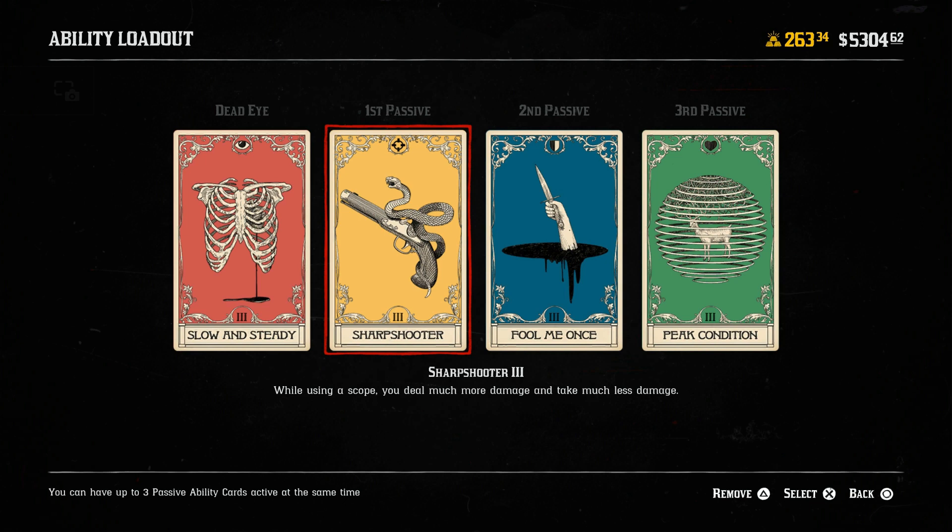The whole point of this build is to have enough time to shoot your target while looking through the scope. Coupled with the Slow and Steady defense card, it really gives you that time to pick out your target and shoot them. They can shoot at you a few times, but all you need is that one shot to take them down with the Sharpshooter card.